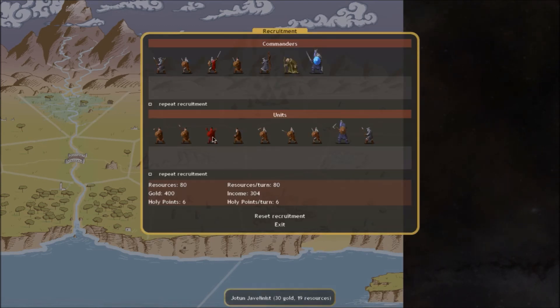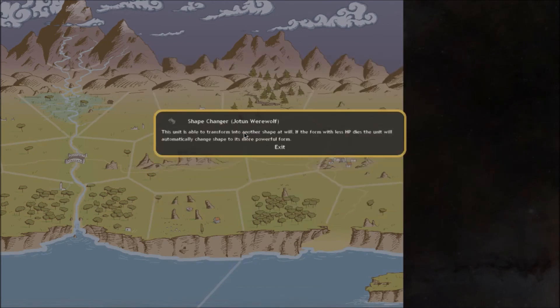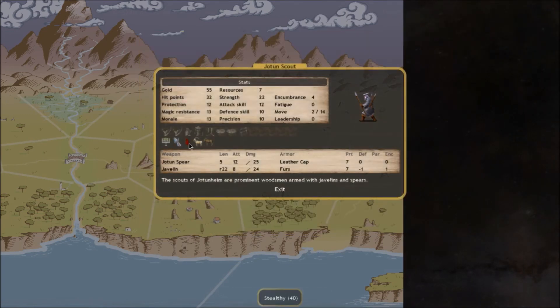Now let's go into commanders and their special attributes. The Scrati can change into Jotun werewolves - they can change shape at any time, unlike the skin shifters who need their furs. There's also the stealthy attribute. Normal units can be stealthy too, which allows you to do sneak attacks - sneaking a stealthy army into an enemy province and attacking without warning. You can get behind their front lines and attack from behind. Stealthy units can be very useful.